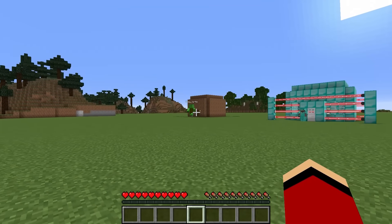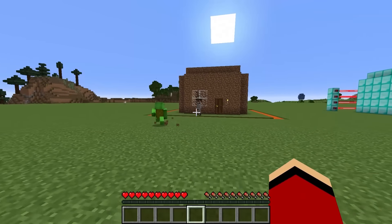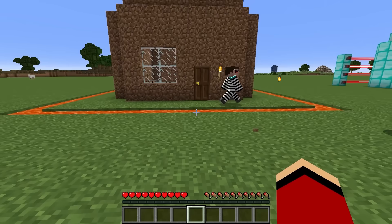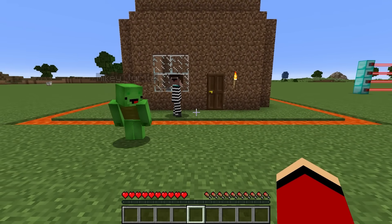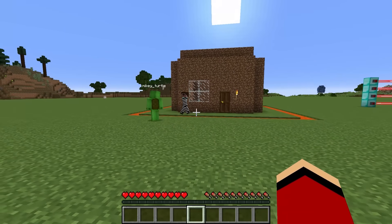Let's do some reconnaissance. I see something at the dirt house! This guy is alert. It looks like he has a lava moat around his house. It shouldn't be a problem if we can get past that, but this lava could really be a problem later. That's about it for this one.